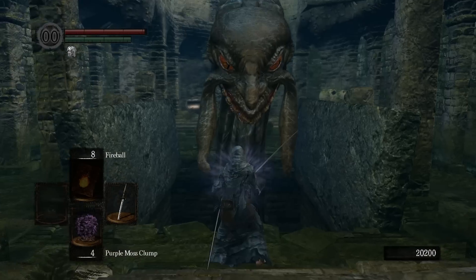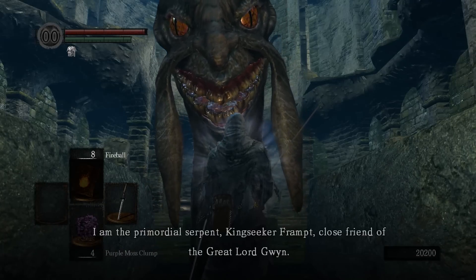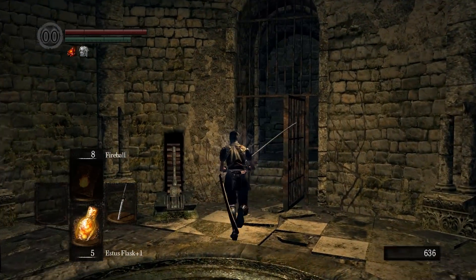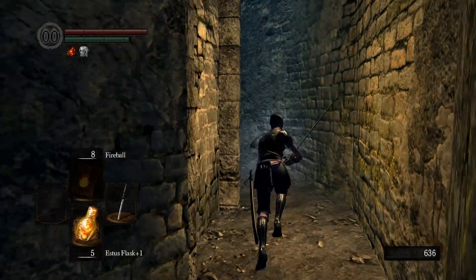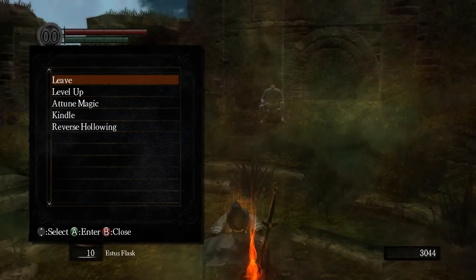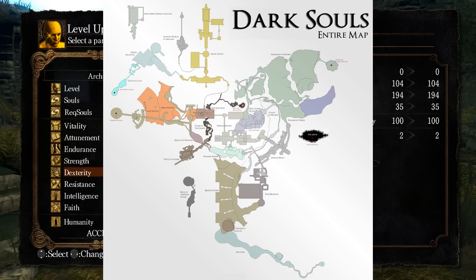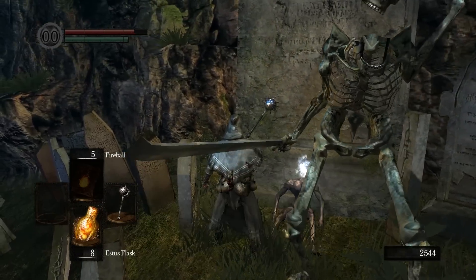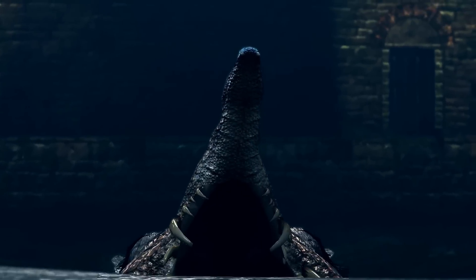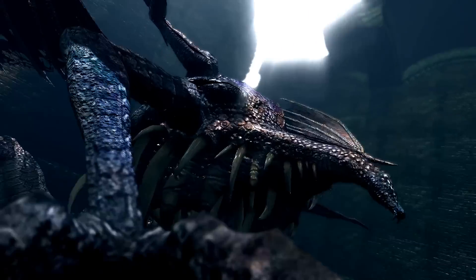Firelink also fills this role really well. Between its eventual collection of shopkeeper NPCs, the Lordvessel, and its relatively central location, the shrine quickly becomes this nexus you'll spend a little bit of time in after each big boss — providing a natural start and end point to play sessions, as well as a way of thematically separating the various areas of Lordran. While in Firelink, you're thinking about how you're going to level up, what supplies you'll need, and which areas you've yet to visit — and not about the deadly, terrifying skeletons. By giving you the time and space to chill out in a hub world, the mystery and terror of Dark Souls' enemies never becomes routine, and you always want to keep playing.